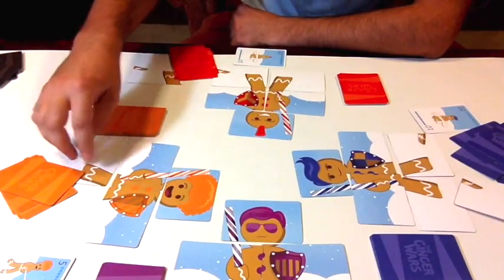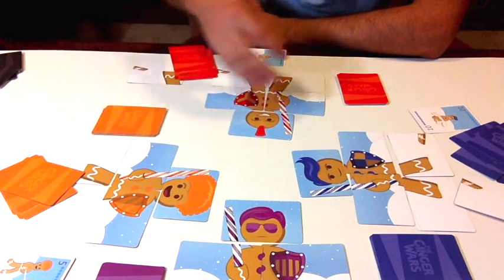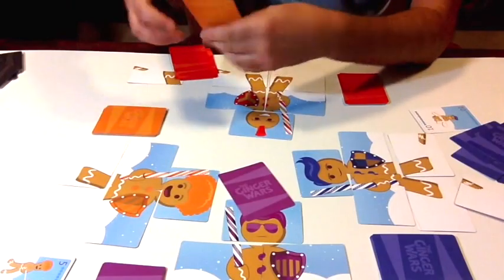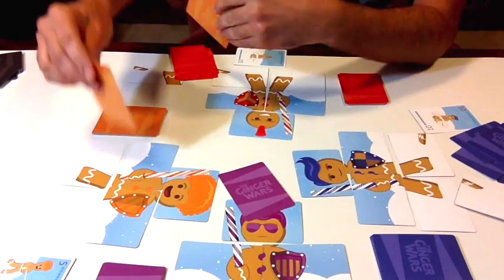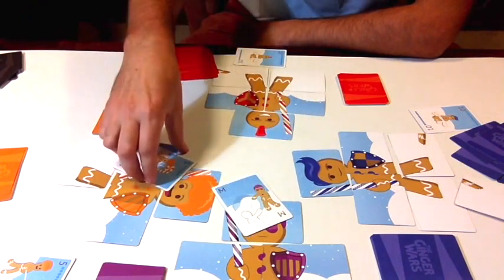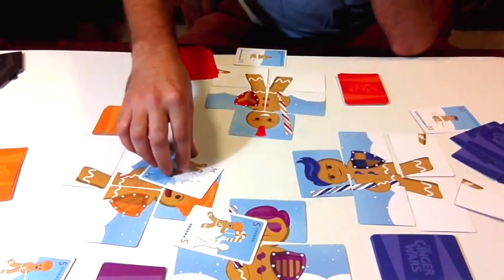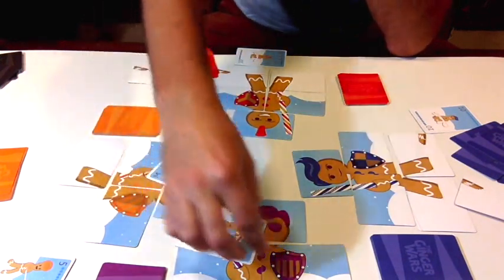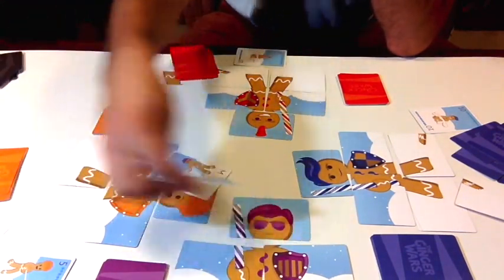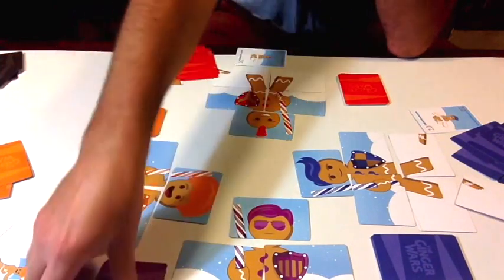The last person who was attacked — in this case the orange player — is now considered desperate. If anyone attacks him again, he has the opportunity to possibly steal a piece from that attacker. So let's say the purple player attacks orange. They reveal their cards and the orange player plays a switcheroo, which swaps attacks with the purple player. Because he was desperate and won, he can steal a body part from the purple player — he'll take the leg as well. Each player then returns cards to their decks and replenishes their hands.